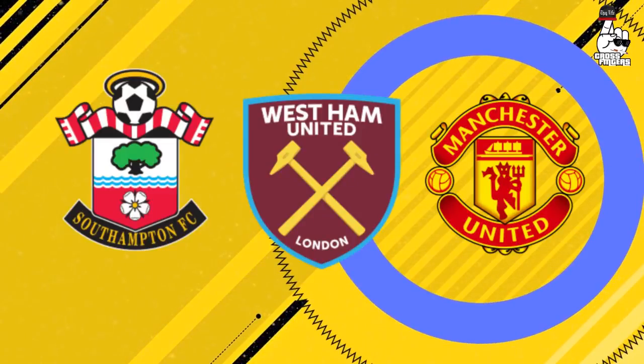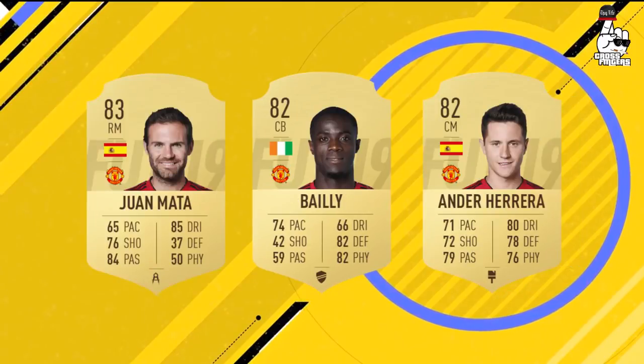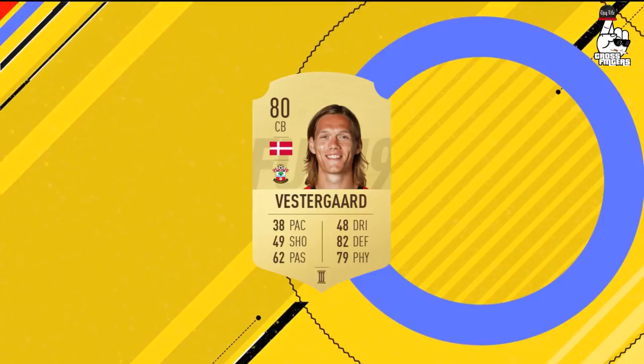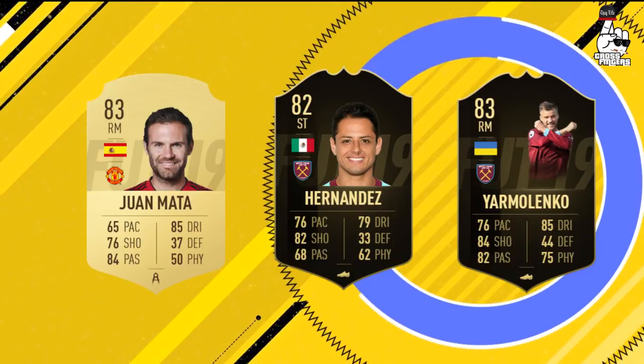The third part is teams Sterling has scored against. Sterling scored three goals against Southampton, one goal against West Ham, and three assists against Manchester United. EA can actually tell you to build a team around those opponents. So players like Javier Hernandez in-form, Yarmolenko in-form, Herrera, Mata, and Vestergaard — buying these players will really help because some of them are in-forms and high rated, so prices will go up.